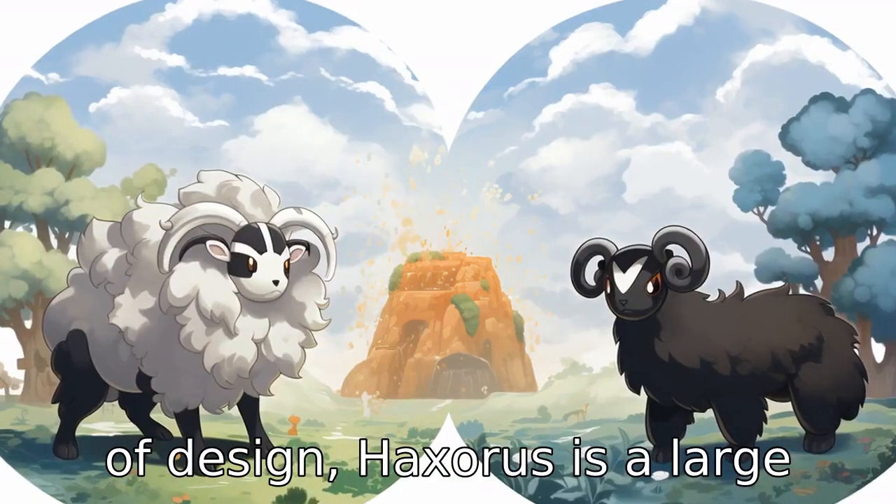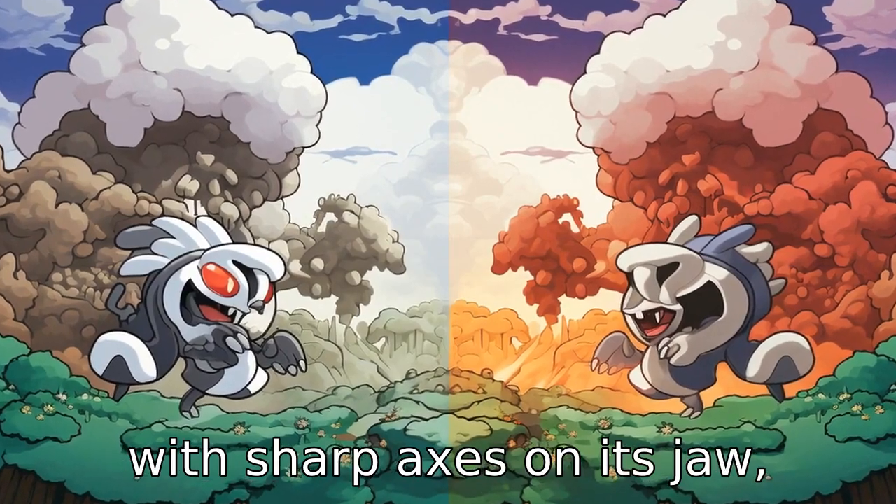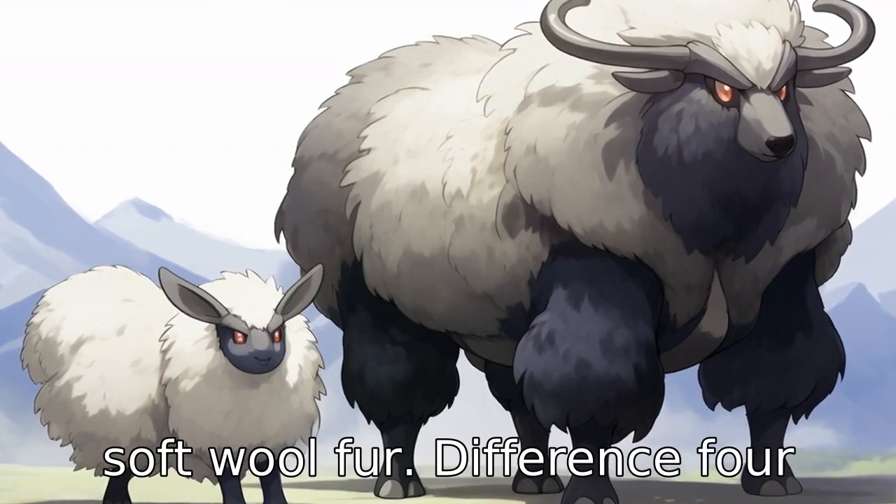Difference 3. In terms of design, Haxorus is a large, bipedal, dinosaur-like creature with sharp axes on its jaw, while Wooloo is a quadrupedal, sheep-like creature covered in soft wool fur.